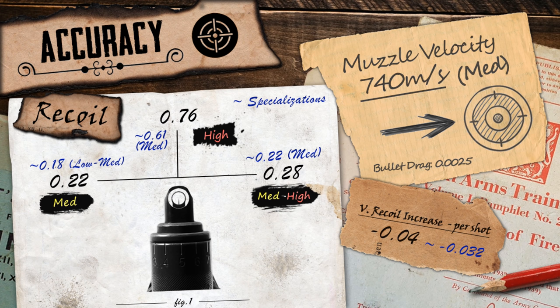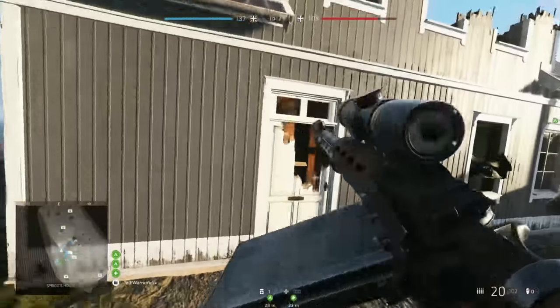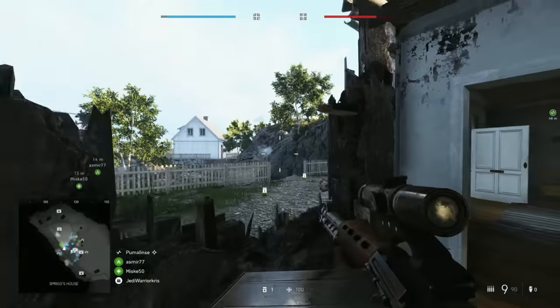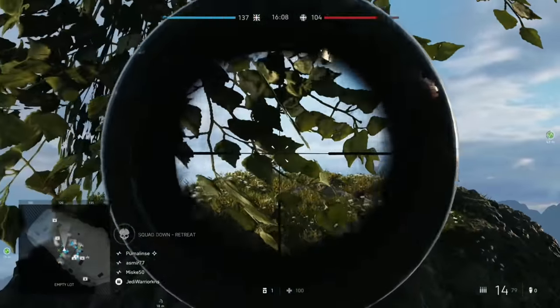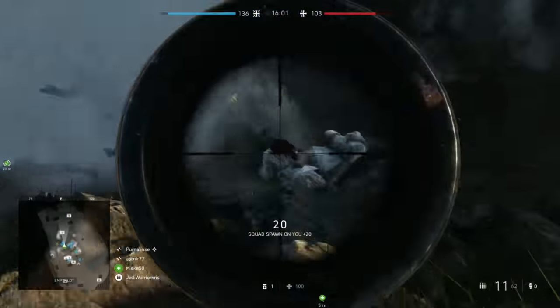Looking at the recoil stats next, we can see that the FG-42's got a vertical kick value of 0.76, which just so happens to be one of the highest figures in the class, matching up with the BAR. With the gun also shooting at a pretty nippy speed, recoil's going to stack up a little bit quicker as a result, so you can expect the FG-42 to drift upwards more than normal if you're holding down the trigger and firing in longer bursts. This isn't exactly good news for the gun's stability, as it'll probably seem harder to manage against targets beyond close range, and it might mean that you'll need to tap and burst your shots into smaller groupings to keep it under control. But unlike the BAR, the FG-42 does have access to the recoil buffer, which is going to lower that kick down to a value of about 0.61, putting it much more in line with the Lewis gun, probably making it feel easier to use against targets over medium ranges.